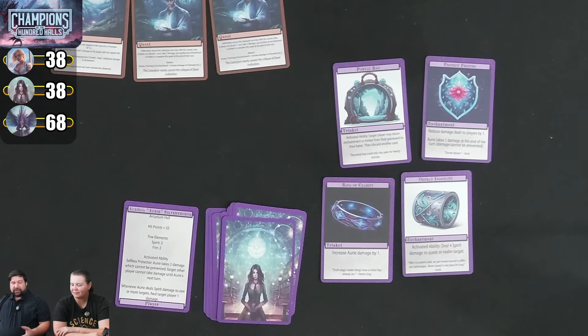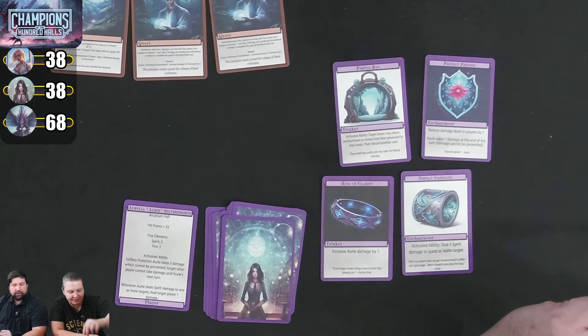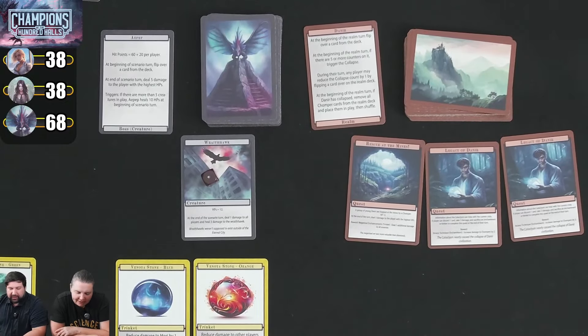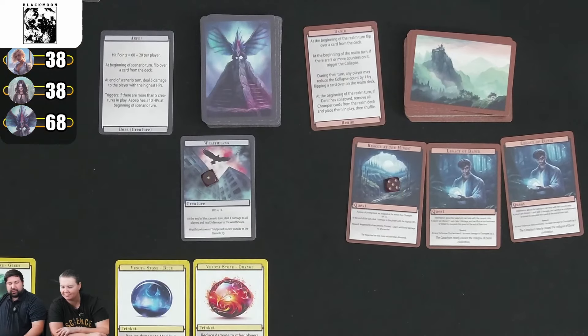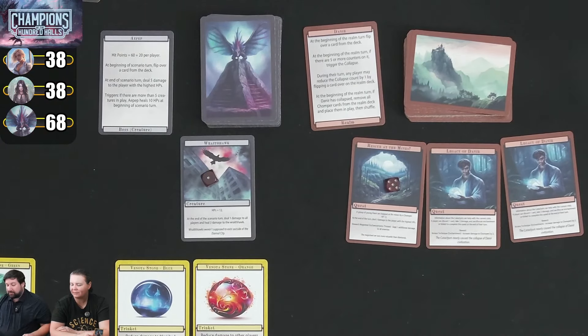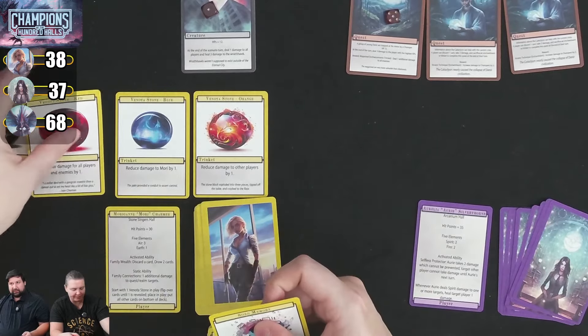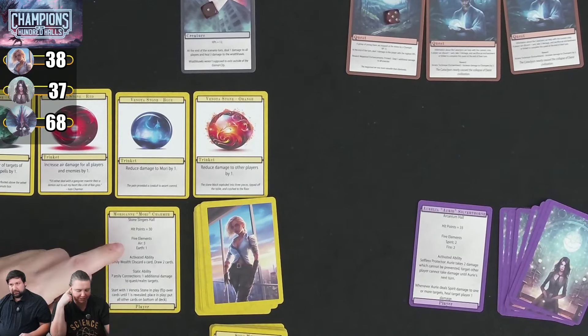On Steve's turn he has no cards in play so just uses activated ability — doing 5 spirit damage to the Wraith Hawk with Orphan Ingenuity. He takes 1 end-of-turn damage since he didn't do spirit damage through the healing channel. Kim plays Song Memory to pull the red stone back from graveyard. She then sets up by playing the purple stone: if I draw a single card, I draw one more. So at end of turn she'll draw 2 cards.